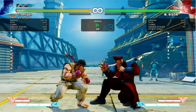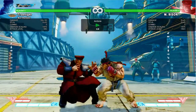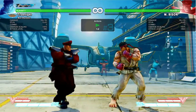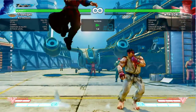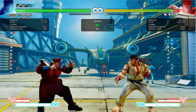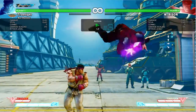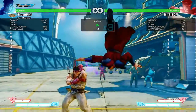If Bison chooses to devil's reverse, walking under is no longer an option. Air-to-air can work but it gets much harder. Anti-airs are also possible but the timing is still as tight as it was before. Your best bet, if you don't feel comfortable actively trying to punish it, is to block. You and Bison will be at roughly the same frame advantage after the block. Attempting a strike-type V-reversal to relieve the pressure is not advised, as Bison can easily block it.